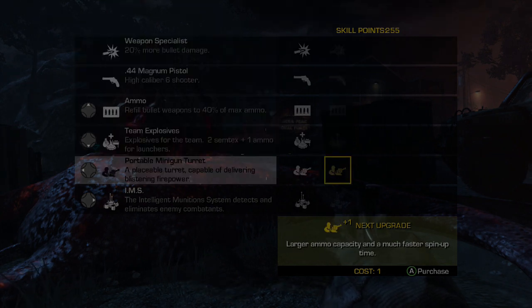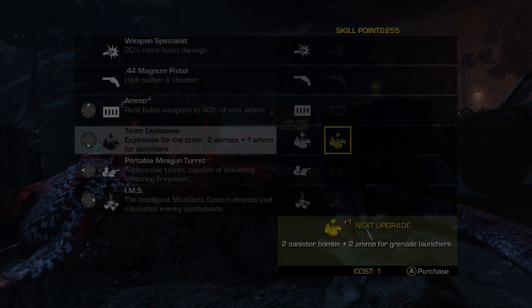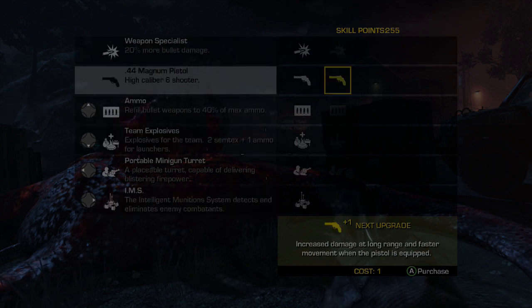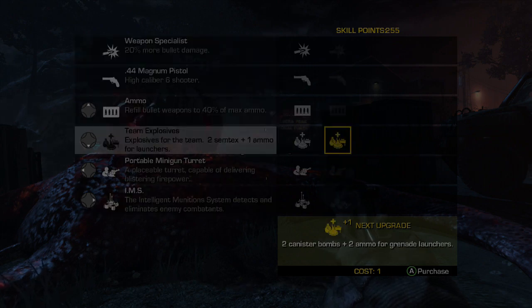The next one I'm going to show you is the absolute maximum of skill points you're capable of. As you can see in the top right hand corner I have 255 skill points. This basically means I can upgrade absolutely everything in the earlier stages including pistol damage, ammo, explosives and a bunch of other equipment that can help you out.